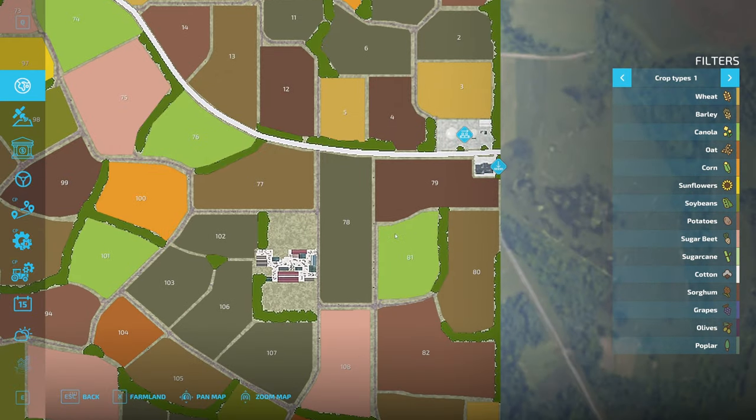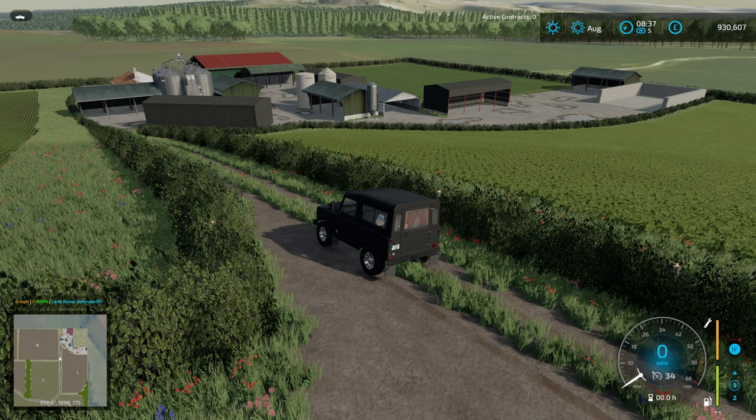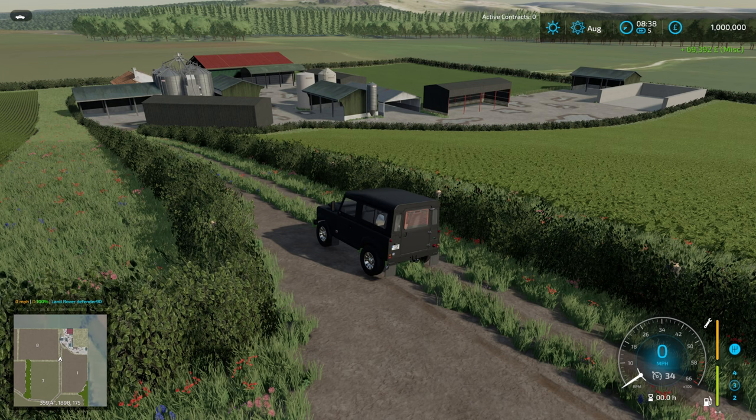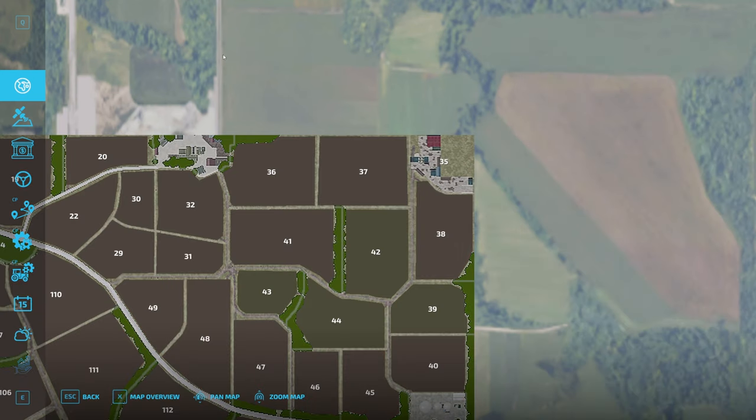I'm going to turn the land off and jump into the map. First thing I want to do is set the money to one million pounds. That just means I can easily work out what the cost was of getting the farm how I want it — I'm not saying we'll have a million pounds when we come over here. We'll be moving stuff from the other farm. So let's buy the farm.